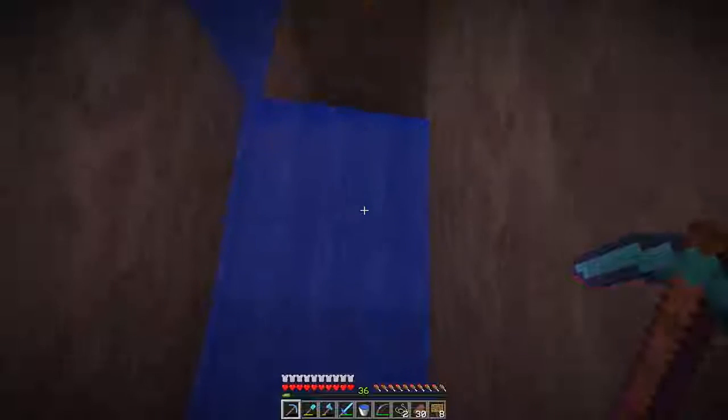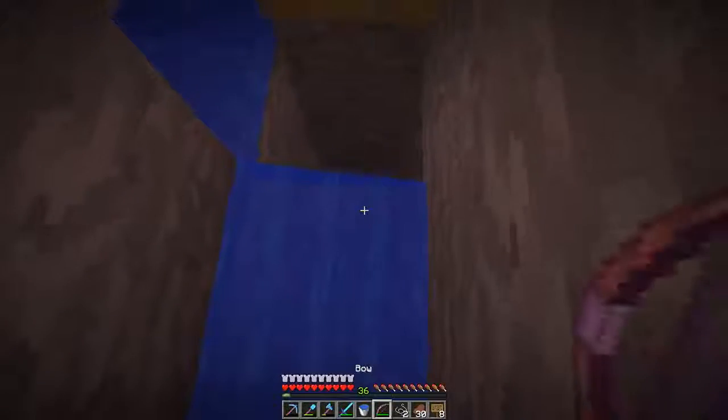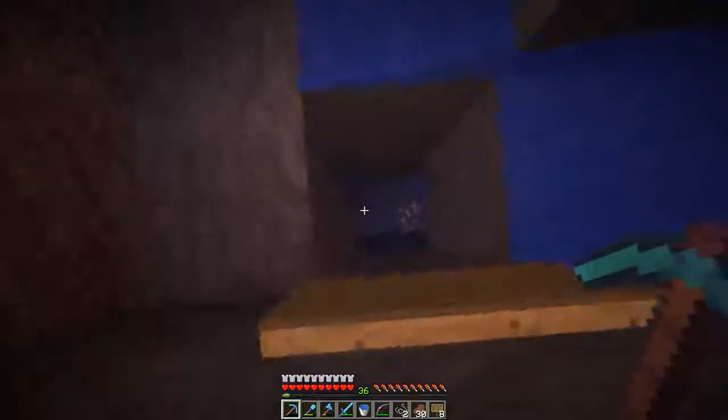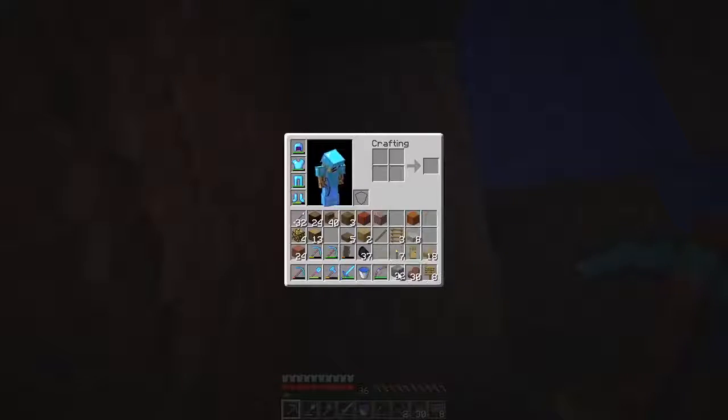I actually need to try and get in here. This hole — how deep is it? One, two, three — that's going to cause problems. It needs to be three deep. We'll go down there. There's so much gold everywhere. Now we're going to place some string, because this area needs to be dark — that encourages the cave spiders to actually climb themselves. A little fun fact.